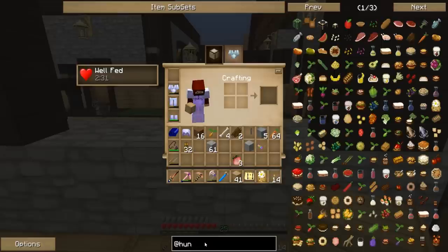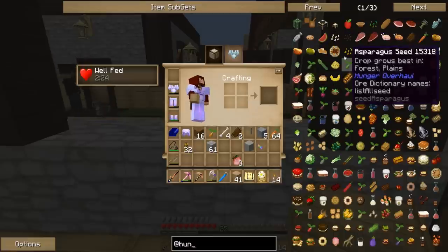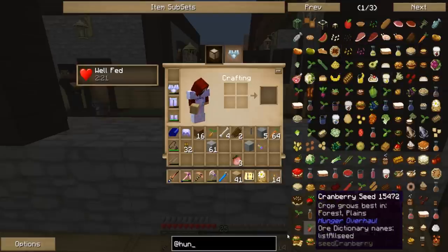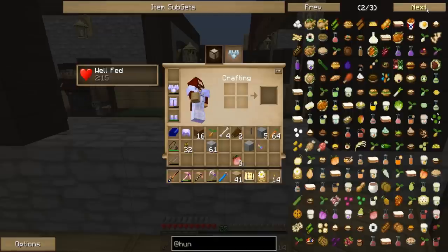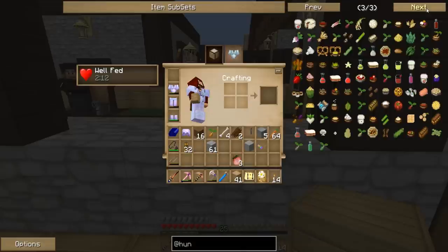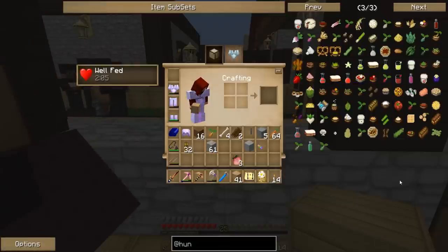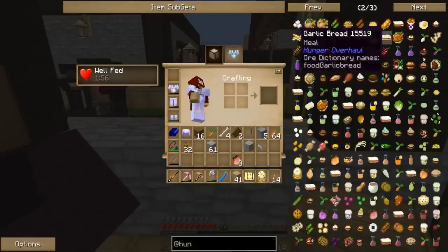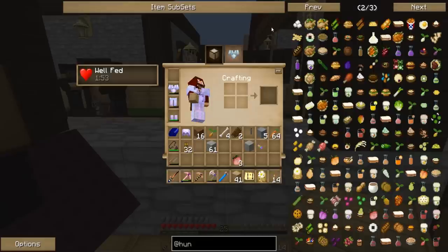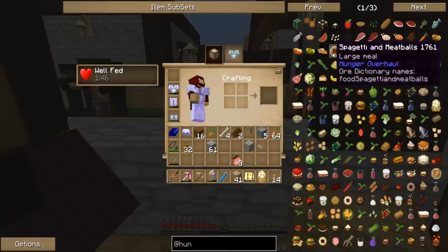I'm thinking let's look into the Hunger Overhaul and maybe make this an Italian episode. Let's see if we can make spaghetti with meatballs. What else can we make? Probably pizza. We already make pizzas — let's see what we've got here. Supreme pizza, we could do that. Spaghetti, meatballs, supreme pizza... do they have lasagna or anything? Oh, hearty breakfast — that looks good! We'll start with those two and see how much time we have.